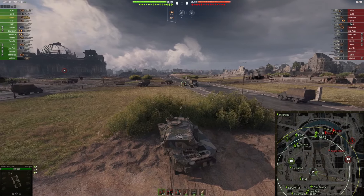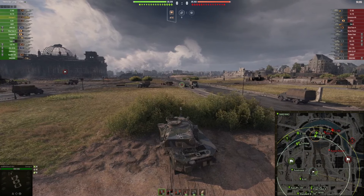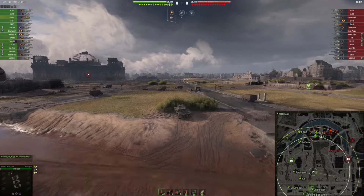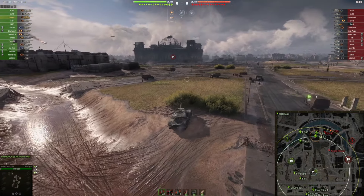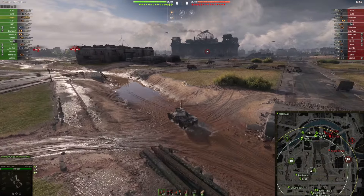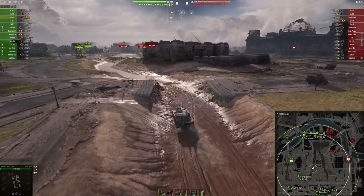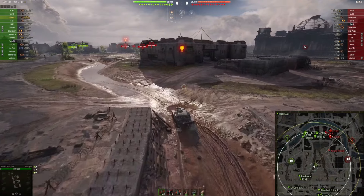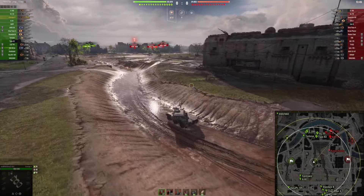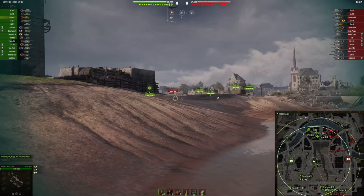Let's take a look at the adversary medium tanks. There is the Kunze Panzer which has already been spotted. There is the Char Futur 4 which has not been spotted yet — it looks like this tank is somewhere in a bush and it has a great camo value. So it is understandable that this tank does not get spotted even with my spotting build.